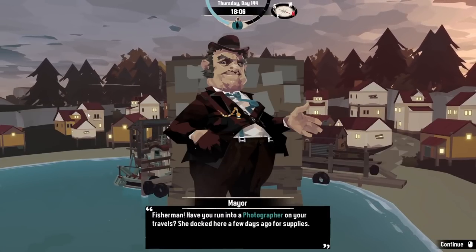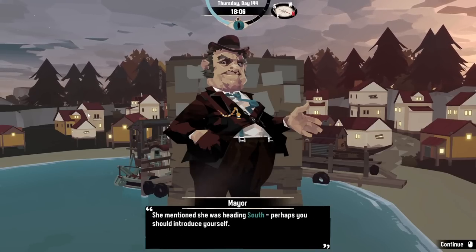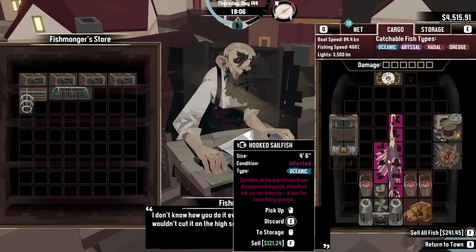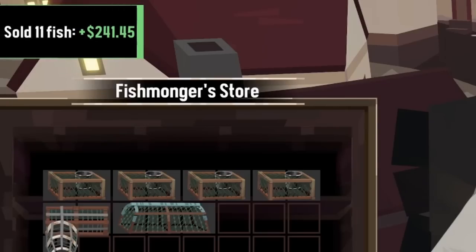The mayor has a new thing for us: 'Have you run into a photographer on your travels? She talked here a few days ago. I suggested she take some pictures, but she didn't seem interested. Mentioned she was heading south.' So there's a photographer we can talk to. Let's sell our fish for $121 — or we can sell all the fish, because we still have a whole bunch in the net. So let's get $240 in our pocket.